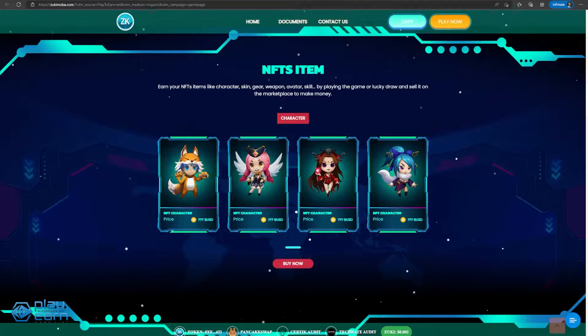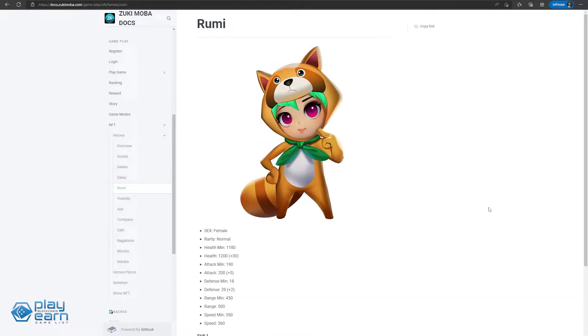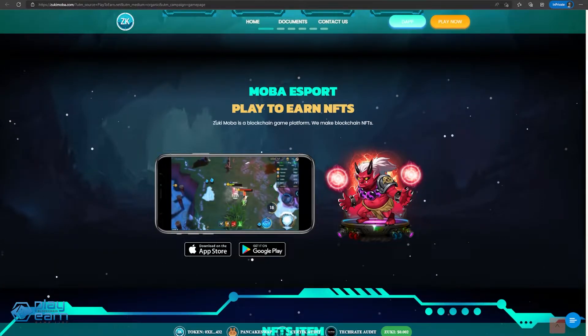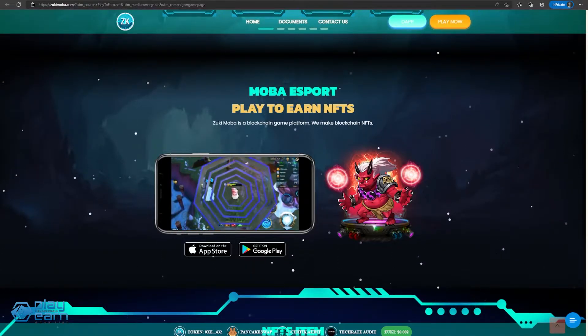The normal skills each use one energy point to use, while the ultimate skill can use anywhere between one to three energy to make it stronger. A few heroes in the game are Gonda, Sakiko, and Rumi. The game also features other NFT items like skins, gears, weapons, avatars, and skills.